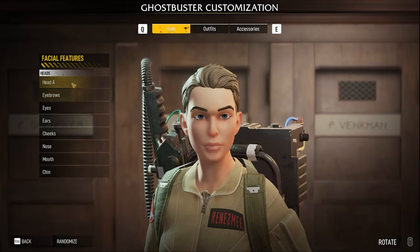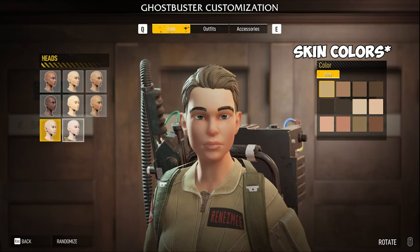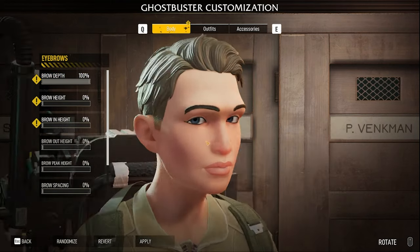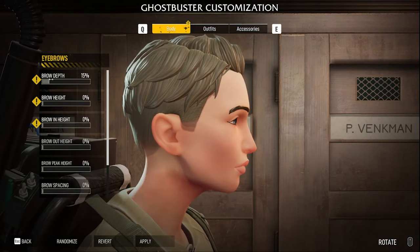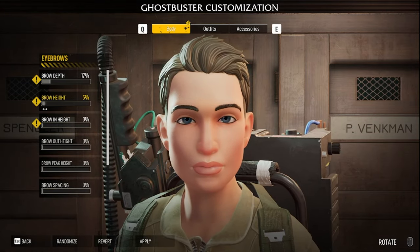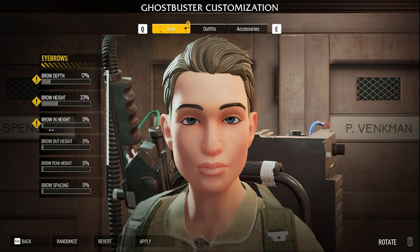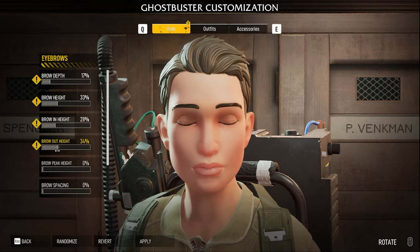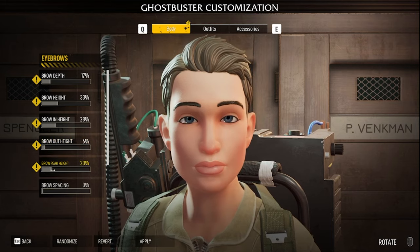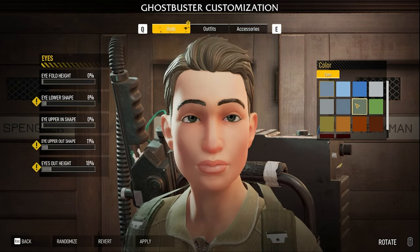They do have a variety of skincares available and facial types that you can choose. You can also see you can have a lot done to your brows — the brow depth, the height, the brow in and out, the peak, and the spacing, which is pretty cool to me. So you can characterize how you want — let your wildest dreams not be dreams. The same goes for the eyes and the mouth and the nose.